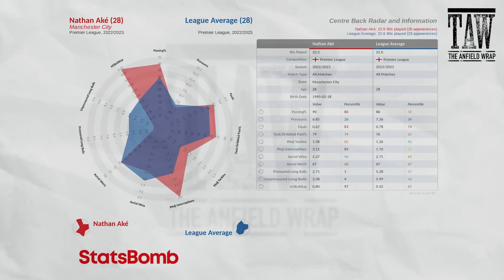Moving from Colwill to Nathan Ake — a player who had an excellent season, was underrated prior to last season, and maybe isn't underrated now. He does really well at City, but here you can see he's underperforming bits of the league average on this radar, even though he's involved in XG build-up a lot and passes it well. He's relatively good on tackle/dribble pass percentage — better than average, but only 74th percentile. He's good at intercepting at 89th percentile, but he was a really important player for the league leaders last season.